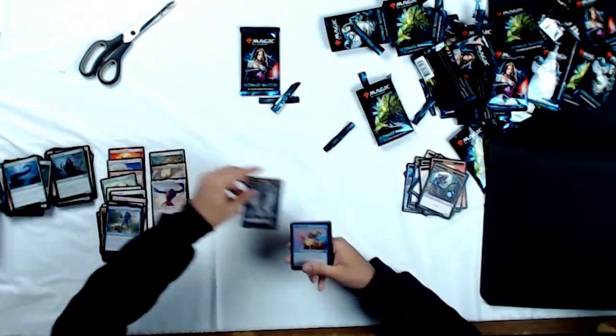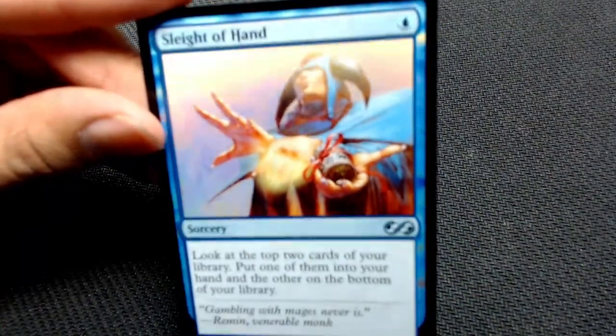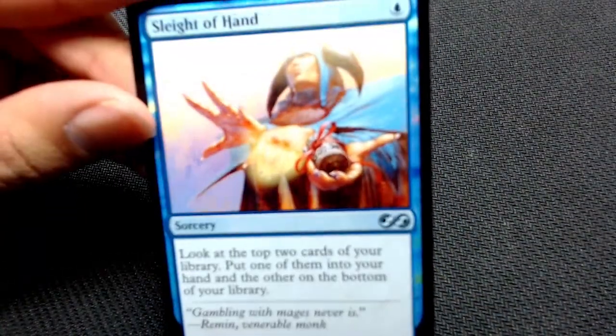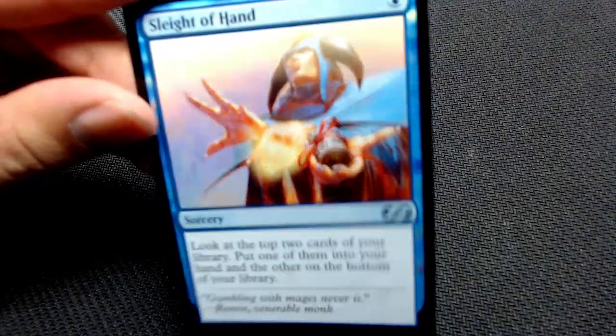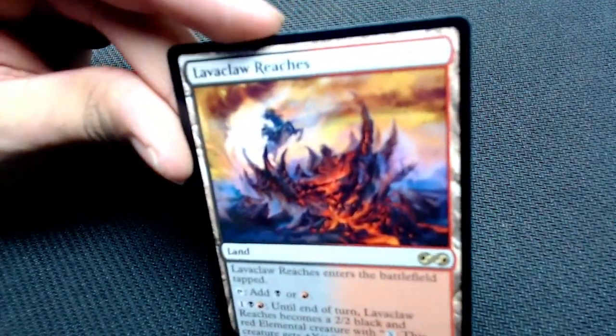Zombie token. Foil — Foil Serum Visions! Storm players, Tron players — come on, look at that, that's beautiful. It's the cool art, one of the cool arts. That's gorgeous. And we got there — for every awesome card, sometimes you pull a Lava Claw Reaches, but only one for the box, that's not too bad.